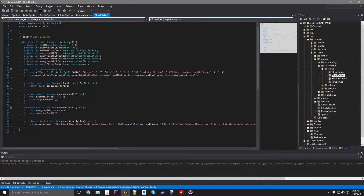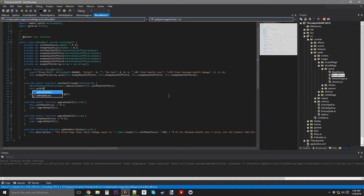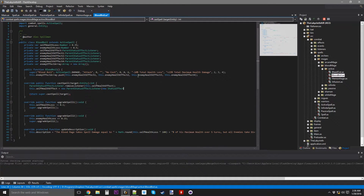Now we're going to override cast spell, which is not going to deal any damage — it's just going to put the spell on cooldown because it also doesn't have a cost. I need to apply the self-health effect. This.selfHealthEffect equals new parentStatusEffectListener, so we're going to have to import statusEffect to call all the status effects.